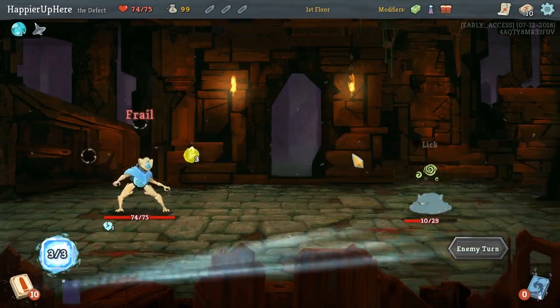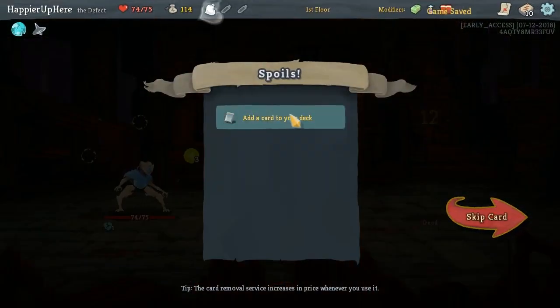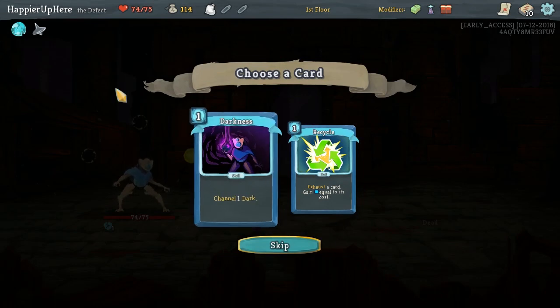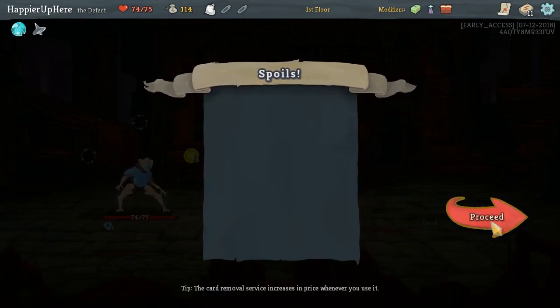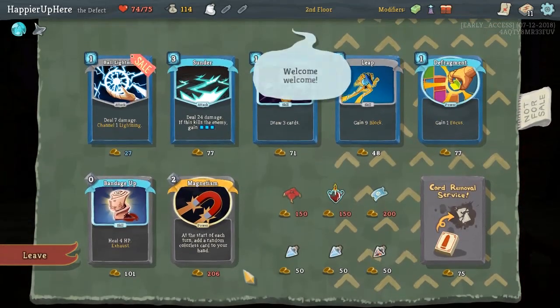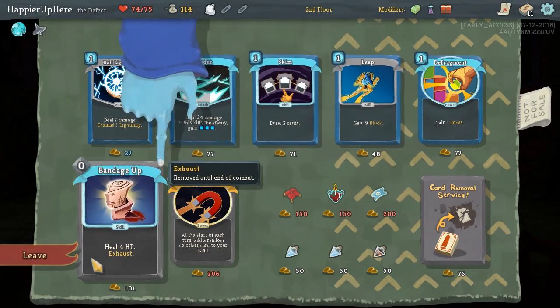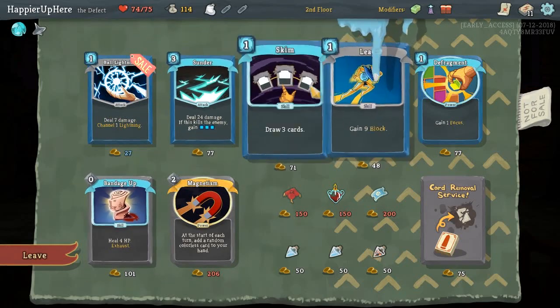And then two strikes for the kill. Perfect. Since we have the Unceasing Top, Recycle might be nice — it will exhaust a card, give us energy, and basically get rid of two cards at once. I was kind of looking for zero cost cards. We did get Bandage Up, but that's not an ideal zero cost card.